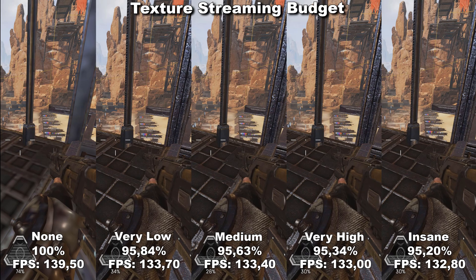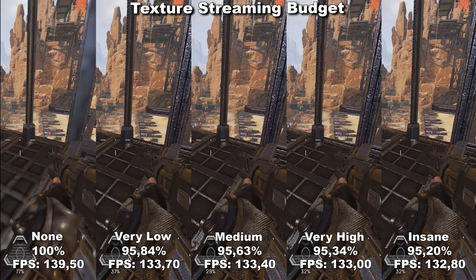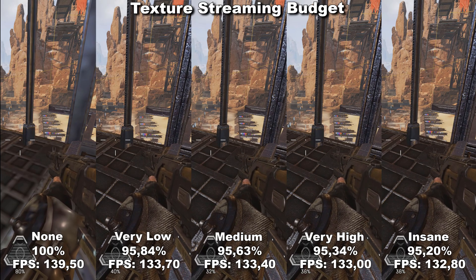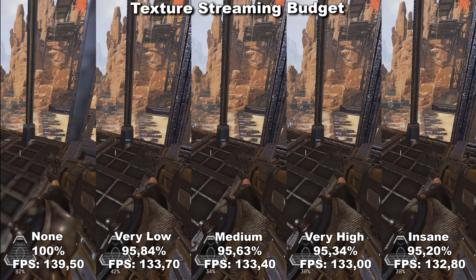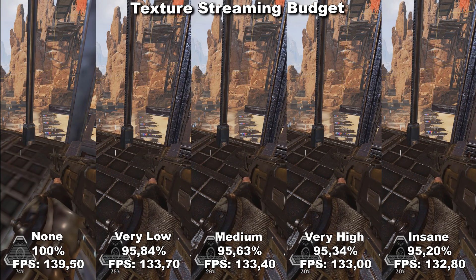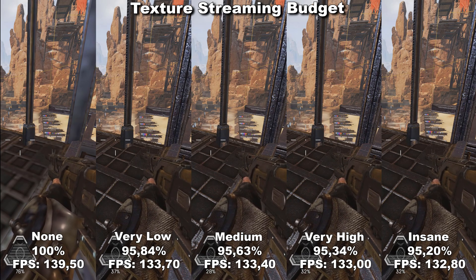However, once we go up from none to very low, low, medium, high, very high, or any of those, we only lose 5% and we lose the same amount of performance no matter which of these settings we choose, because they're all using the same resolution of textures. They just have more of those textures loaded into the VRAM. The amount of VRAM you're going to use in this game will change a lot depending on how many matches you've been playing back to back, because it does save some textures from the previous match. It also changes between the different maps you're playing.